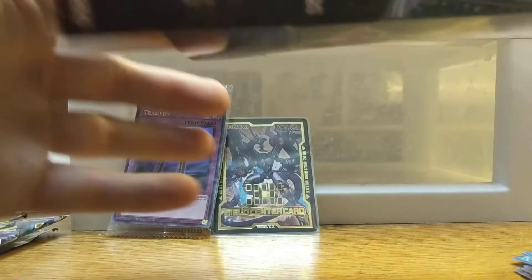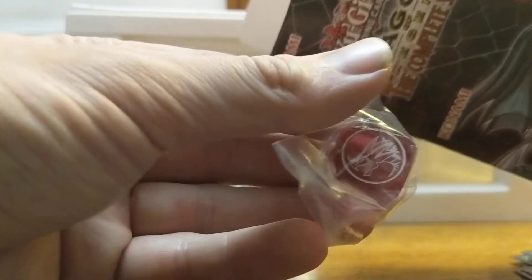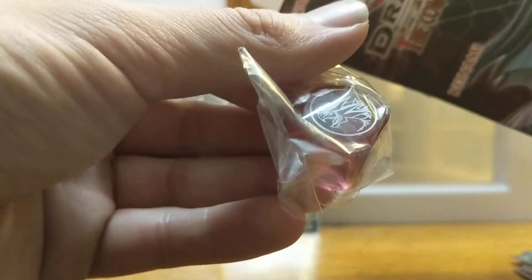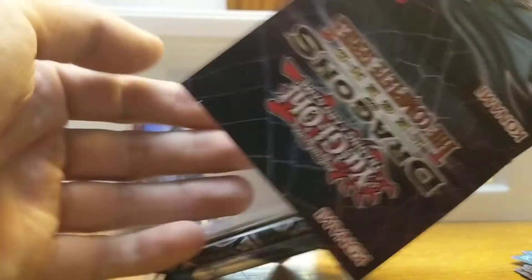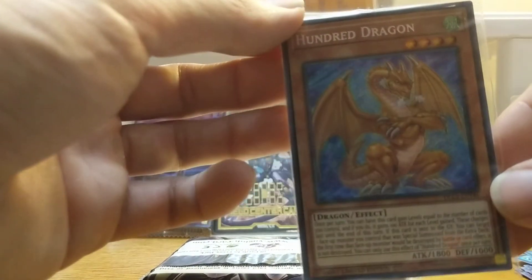Dragons of Legend: The Complete Series. It's got some dice in here — a big die. That little dragon guy, I don't know which one that is, I'm just going to say it's pretty nice. And when it comes with... Under Dragon.